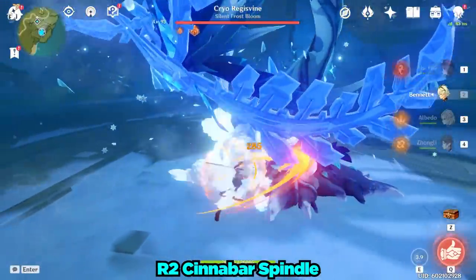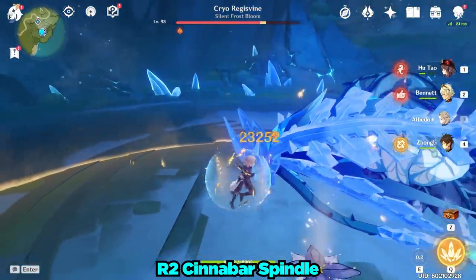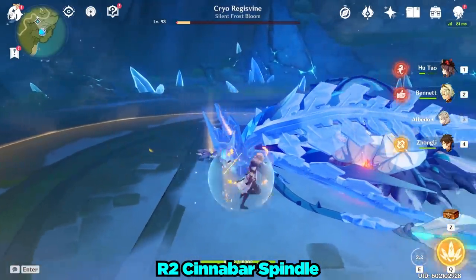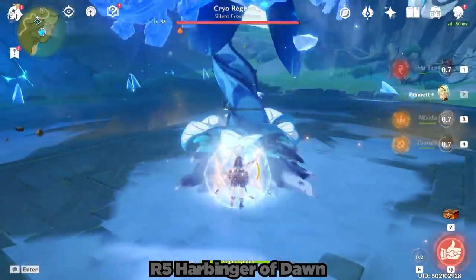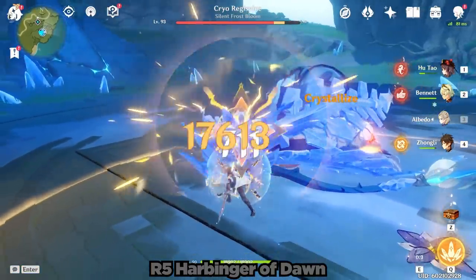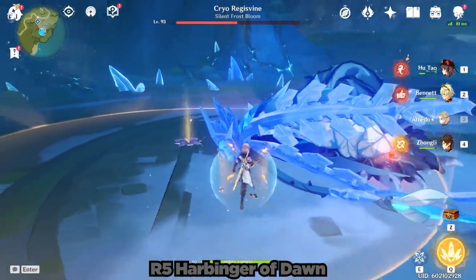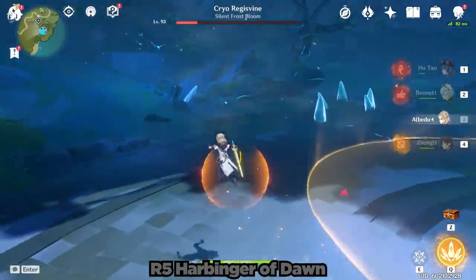Anyway, let's actually see how good this weapon is on my Albedo. We're getting 23,000 crits on his blossom with just Zhongli's shield. Albedo with his elemental skill was able to one-cycle the Cryo-Regisvine. Next, we have the Harbinger of Dawn. The Harbinger of Dawn did quite well too, doing 17.6k damage blossoms, but it fell quite a bit short of being able to one-cycle the Cryo-Regisvine.